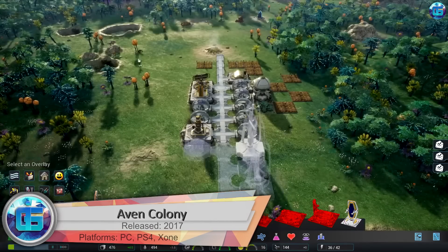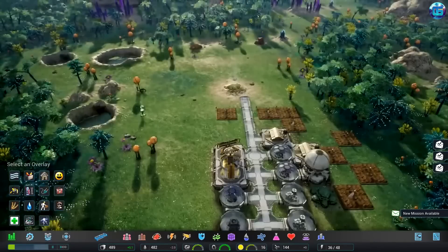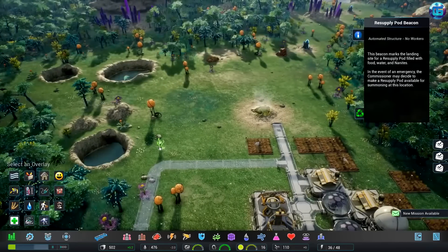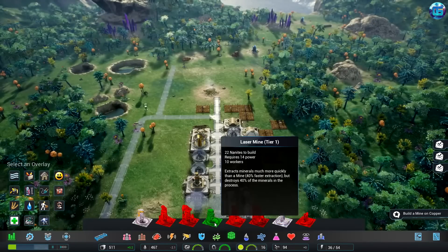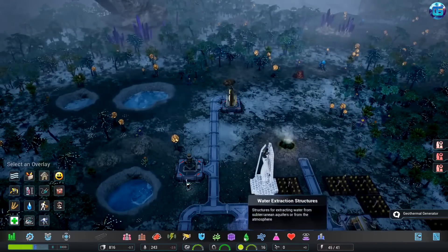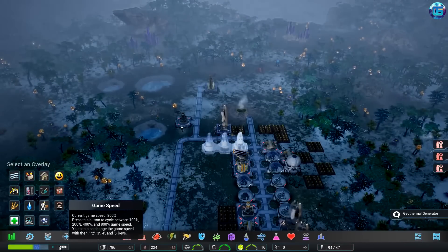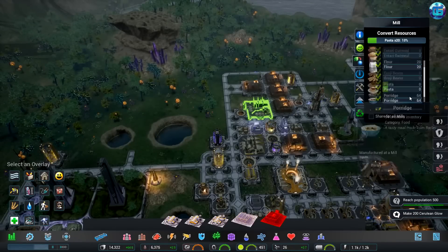Aven Colony is a sci-fi city-building simulator that takes us to an unknown planet where we must survive by building a base, extracting resources and oxygen, managing personnel, and dealing with adverse natural phenomena. The game map is a huge open area divided into a large number of different biomes, fraught with dozens of surprises and dangers for newly arrived colonists.